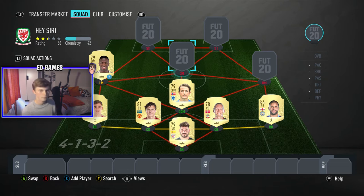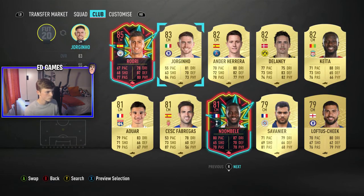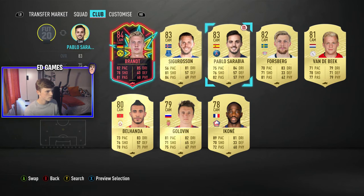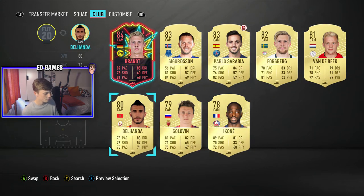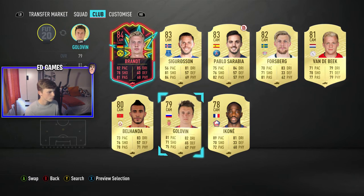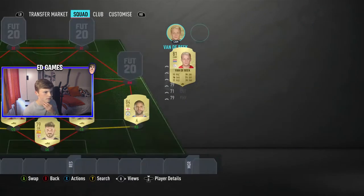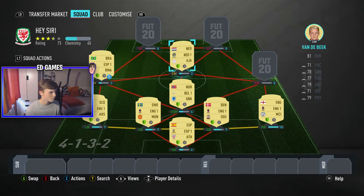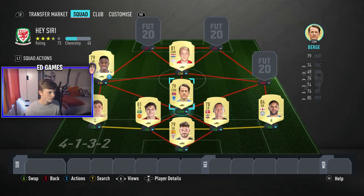For centre mid, we could put a CAM in there as well since it's going to be an attacking centre-mid role. We've got 20 players total. Picking between 1 and 20 - it's 17. That's Van der Beek - a decent card but no links. We've got Belgium, Netherlands, Spanish, Premier League players - the chemistry went downhill very quickly.